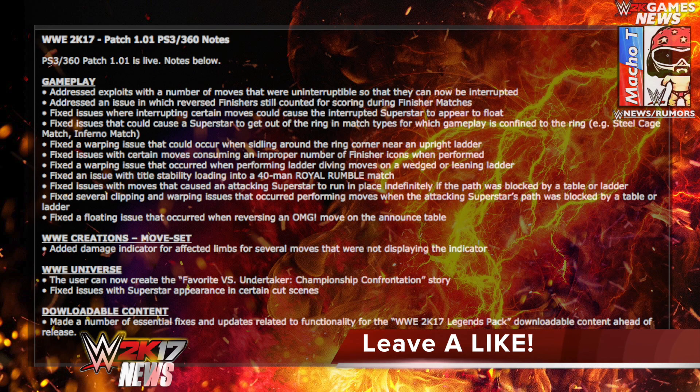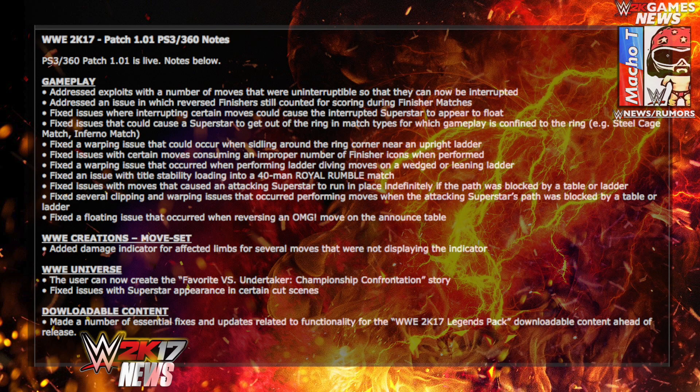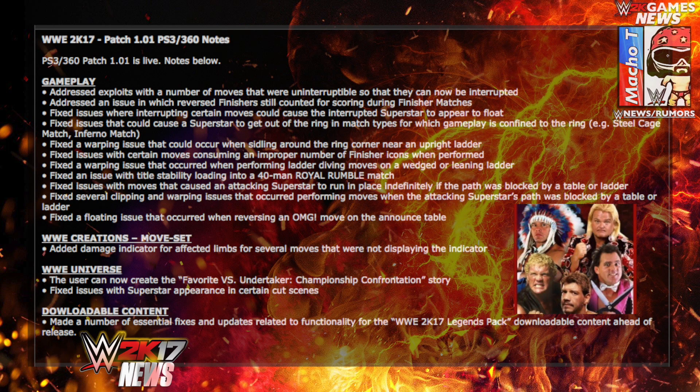The patch also fixes several clipping issues occurring when the attacking superstar's path was blocked by a table or ladder, and a floating issue when reversing an 'Oh My God' move on the announce table. For WWE Creation moveset, they added a damage indicator affecting limbs for several moves that were not displaying the indicator. In WWE Universe, the issue where users could not create a 'Favorites vs. The Undertaker' championship confrontation story is fixed, along with issues with superstar appearance in certain cutscenes.